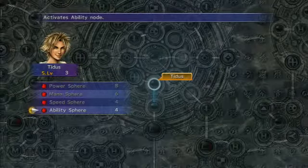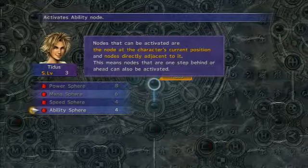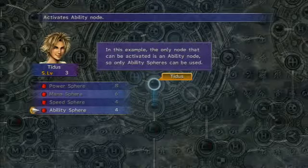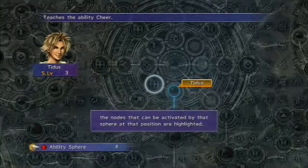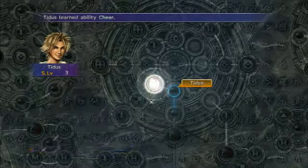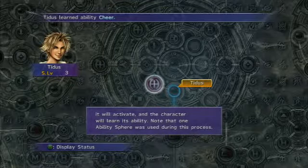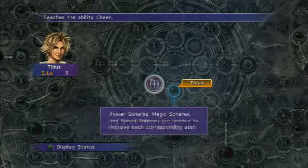But what about a blank sphere like I have here? That's right, because it's the adjacent node. I get it, god. Back in the good old days you got this thing called the instruction book.